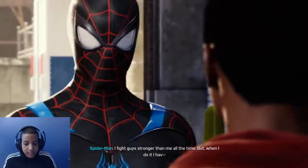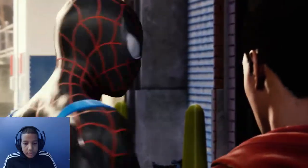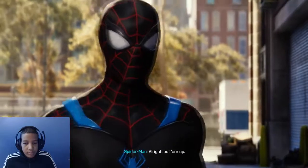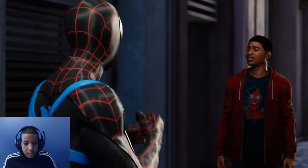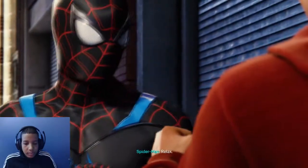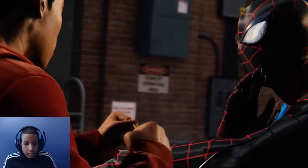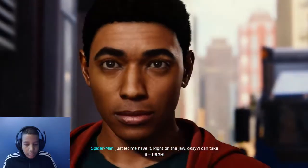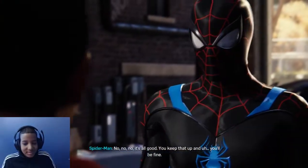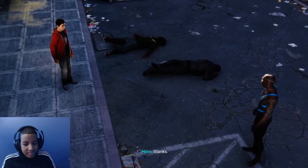I fight guys stronger than me all the time, but when I do it, I have — oh, like that time you fought right on the Brooklyn Bridge? That was so awesome. Perfect example. If the other guy is bigger, you've got to be quicker. Put them up. Seriously? Come on. First thing: don't let the adrenaline get to you. Breathe slow. Breathe deep. Relax. Hips square to your opponent. Let them make the first move. Use your feet, and when they go off balance, look for an opening. Boom. Like that? Yeah, that's it. Just let me have it — right on the jaw. I can do it. I'm sorry. No, no — it's all good. You keep that up, you'll be fine. Lesson's over, gotta go. Hey! Thanks. Anytime.